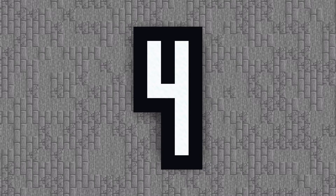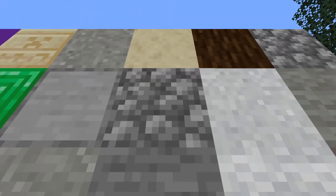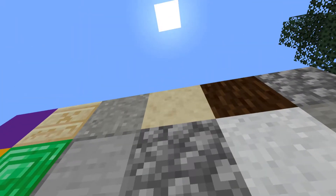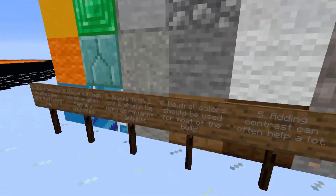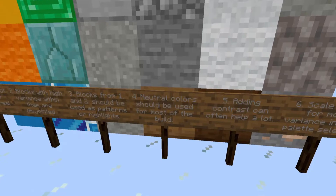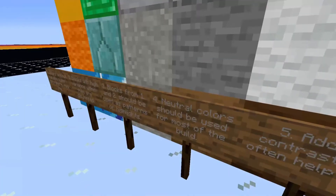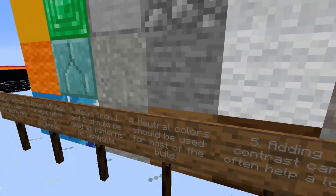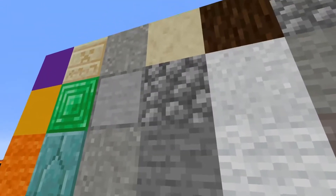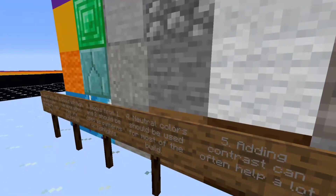Number four: neutral colors should be used for most of the build. Blocks like spruce planks, stone, cobblestone, and smooth sandstone are going to be super helpful because they can be incorporated with a ton of different blocks. These ones are going to work well with anything to make it look much nicer in almost every case, and they're quite cheap to get.